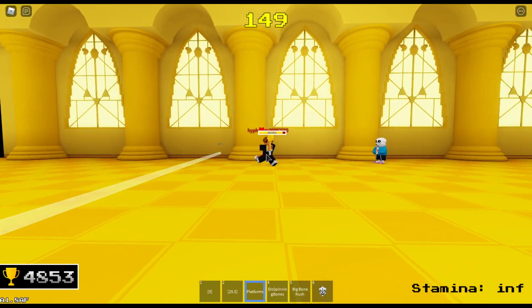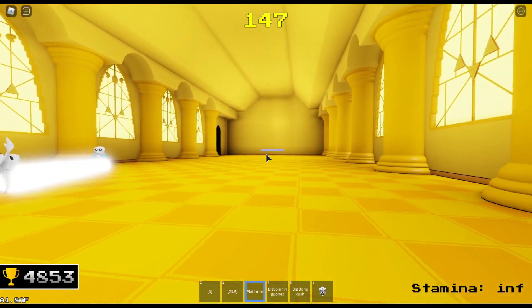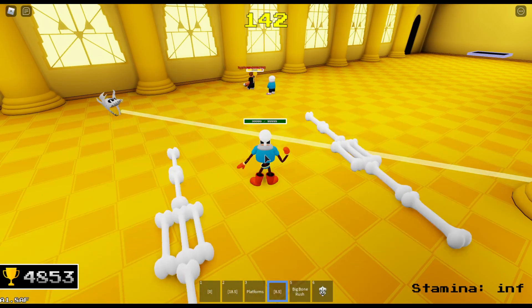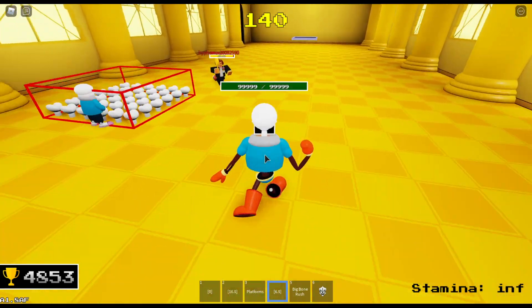My third move is the platforms — it's going to make a platform there and after a little bit it's going to move. In the meantime, I can summon two spinning bones around me.